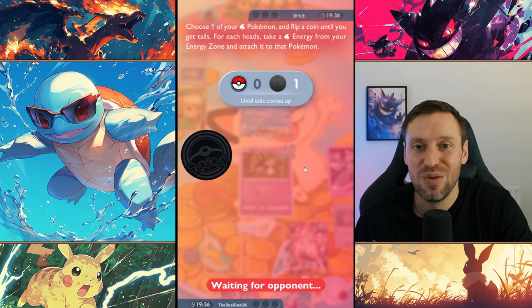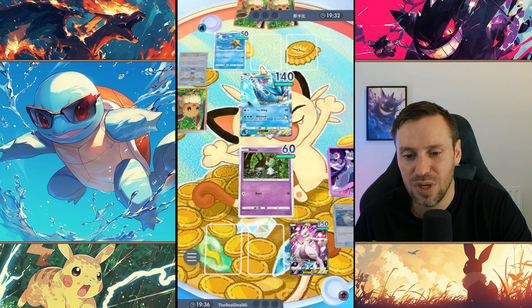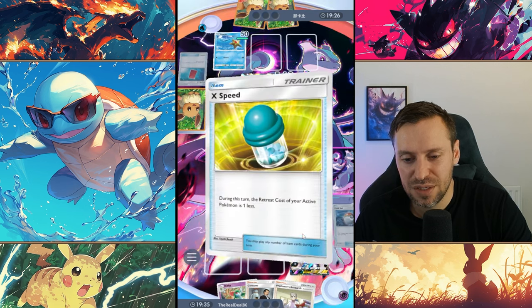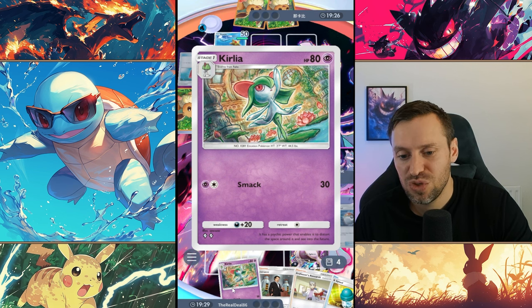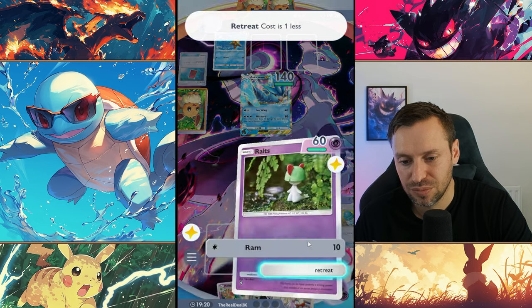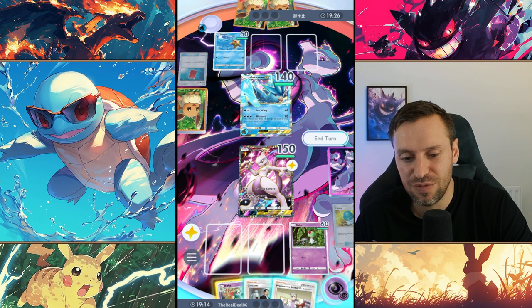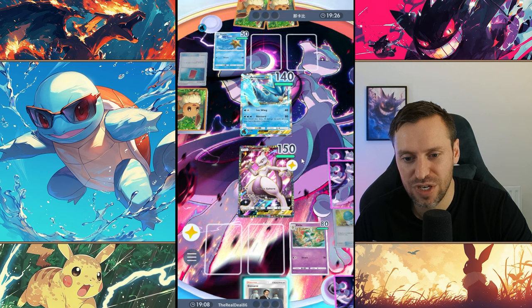We're in a good spot right now — called it! We've got Mewtwo down. I really want an X Speed. So what we're going to do — Kirlia only has one retreat anyway, so that's all right. What I would have done is retreated Ralts first, then brought in Mewtwo and then evolved. That's something to keep in mind — you don't want to do it the other way around. Let's do some more research.